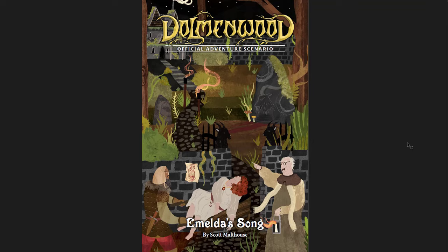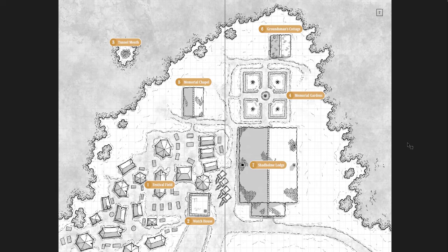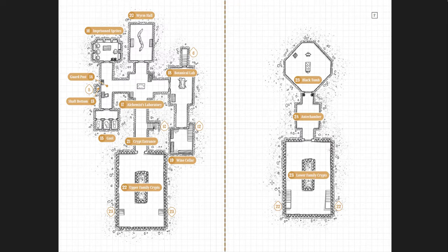Imelda's Song is the second adventure, and this one is much more complete — even though it's still in the 0.5 version, most or all of the art is here. This is a very different kind of adventure dealing with what's basically a cult. There's an evil goat man noble who's kidnapping people. He has one particular person — Imelda — who has a beautiful voice, and singing is required for his ritual, so he has her enchanted to sing. That's why it's called Imelda's Song. The maps include the grounds of Shade Home Lodge and the dungeon beneath — lower crypts and upper crypts. It's a great dungeon, pretty straightforward but not all that long.